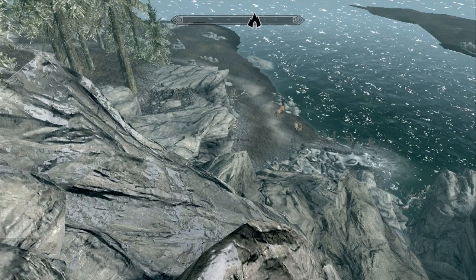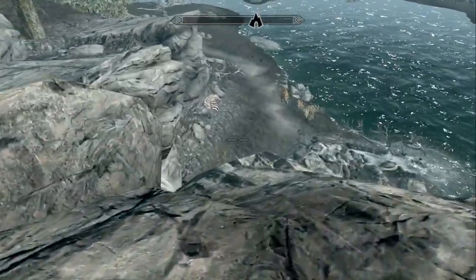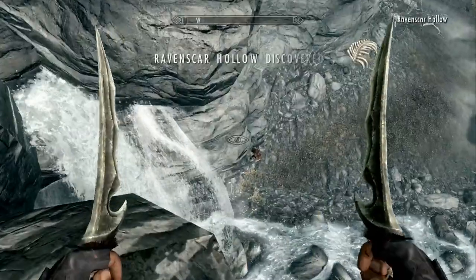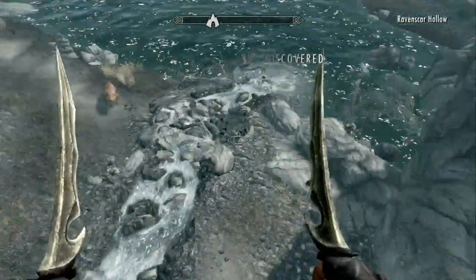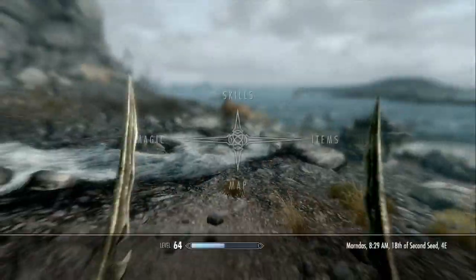It sounds interesting based on the description, so we're gonna journey inside and see what we can find. It's actually right here next to the coast, and you'll notice there is a prowling saber cat sort of protecting it. All right, there we go — Ravenscar Hollow.